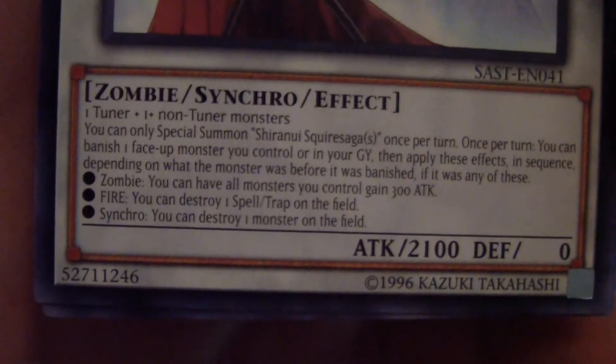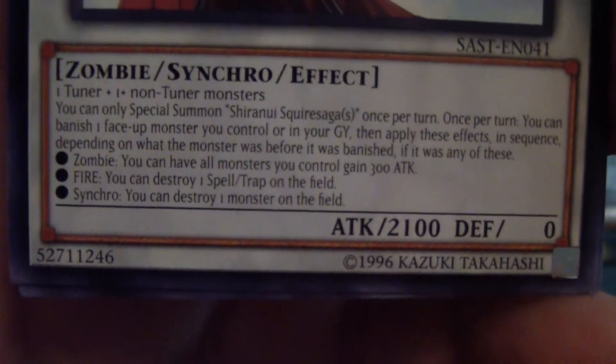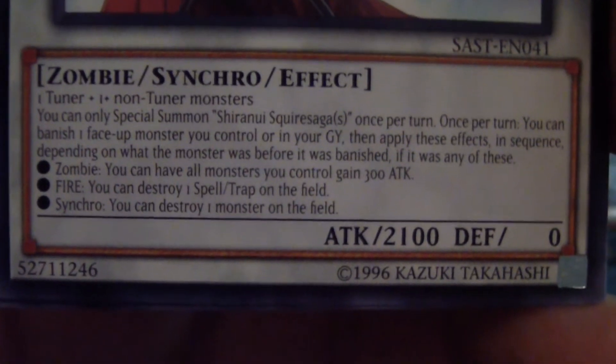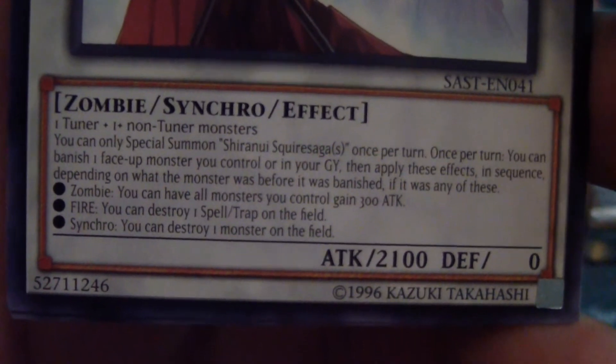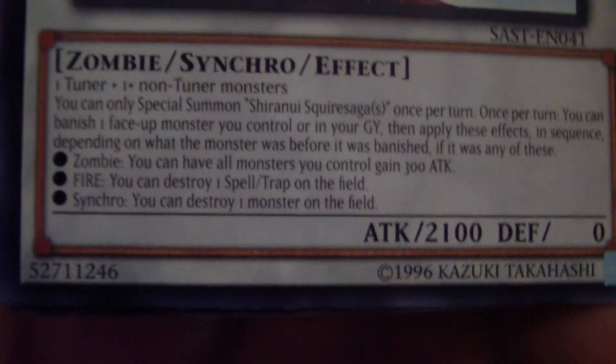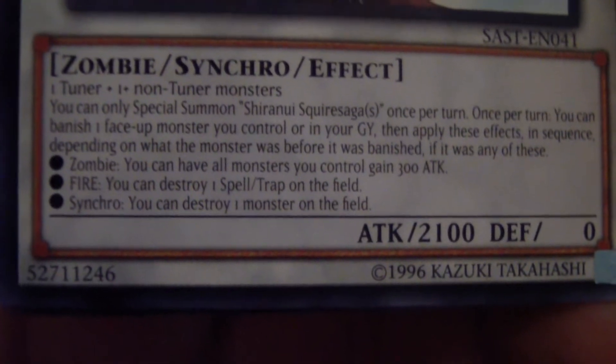Let's see — one Tuner, one non-Tuner monster. You can Special Summon one Shiranui Squire token once per turn. Once per turn you can banish one face-up monster you control or in your graveyard, then apply these effects in sequence depending on what the monster was before it was banished. If it was a Zombie monster, all monsters you control gain 300 ATK. If it was a Fire monster, you can destroy one Spell or Trap card on the field. If it was a Synchro monster, you can destroy one monster on the field. Cool — power up my monster, destroy a Trap card, destroy a monster. That's actually pretty cool. And TG Tank Grub.